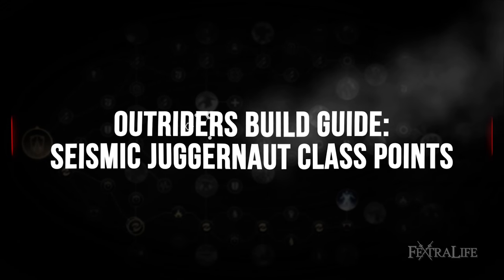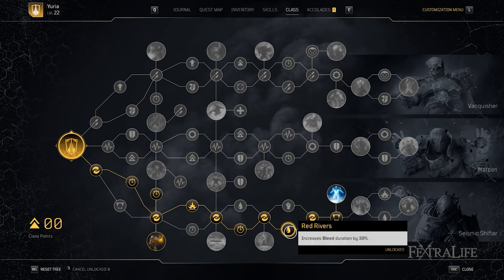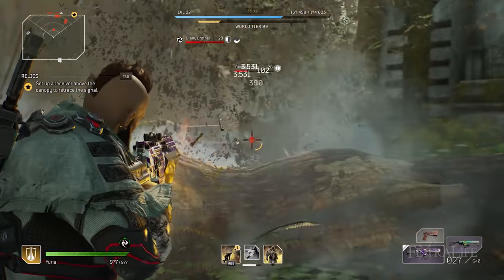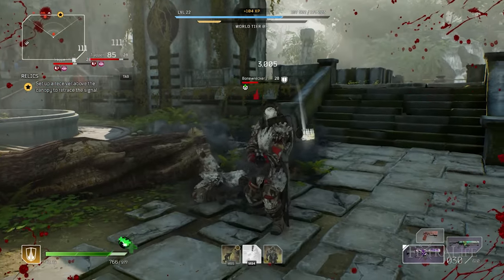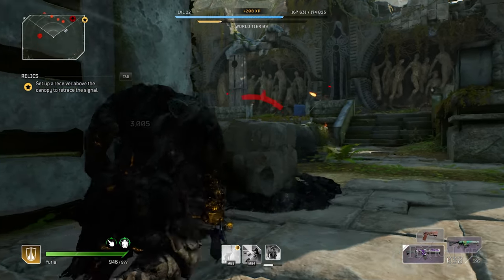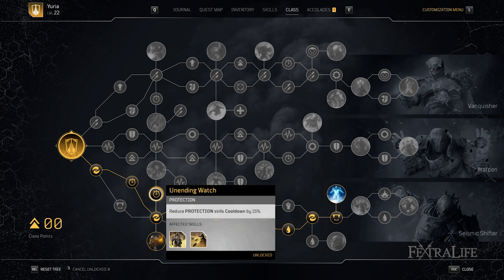Another large part of this build is figuring out where to spend your class points to get the most bang for your buck. This build focuses almost exclusively on the Seismic Shifter line. We go there to reduce the cooldowns of all our skills as well as gain skill leech, allowing bleeding and other damage-over-time effects to heal us. Make sure to take both copies of Endless Tremors to reduce the cooldown of Earthquake and Tremor by 30%, and pick up Unending Watch to reduce the cooldown of Golem and Reflect Bullets by 15%. Paladin is also very good and you can keep it up nearly 100% of the time if you play your cards right.